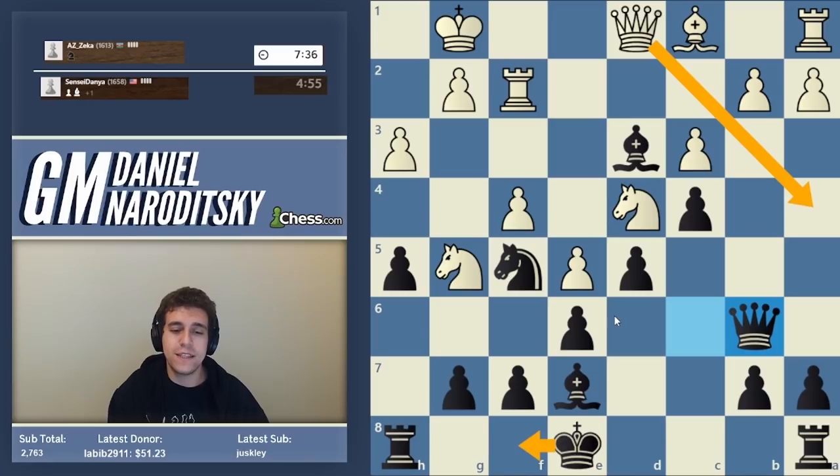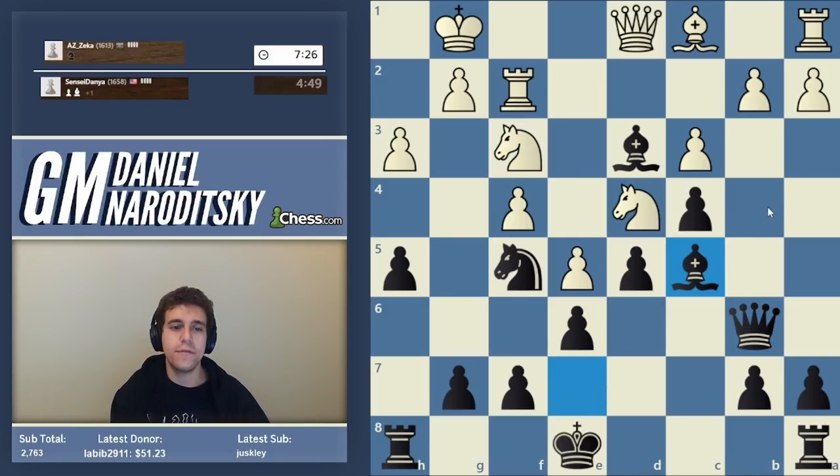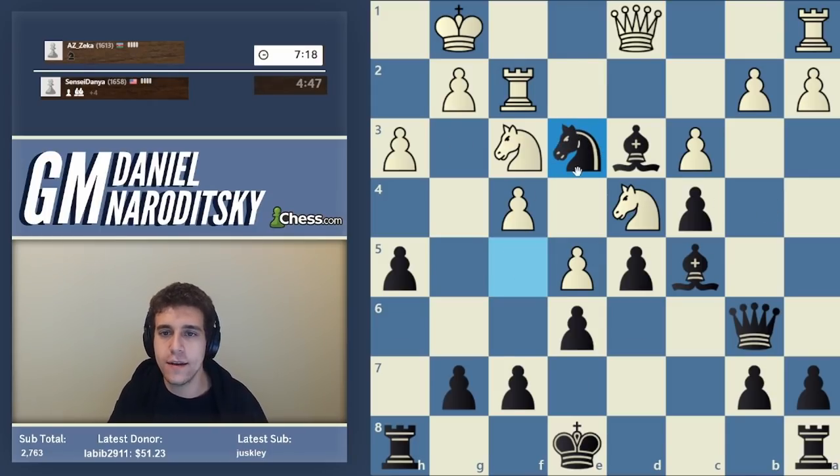The check on a4 isn't scary — just go king f8. This logic makes sense: now we're threatening knight-takes d4 and queen-takes d4. Knight f3 — intensify. Now the move is bishop c5; we're threatening to win a second pawn on d4 and white is basically tied up in knots. Bishop e3 — we take it. This is what happens when you put sufficient pressure on players in this rating range: you see these kinds of blunders, and that's totally normal.